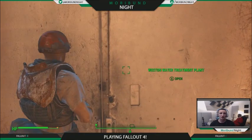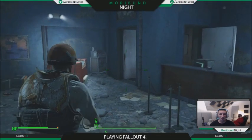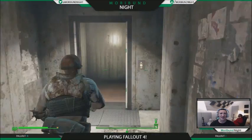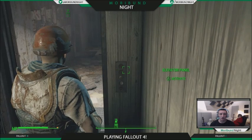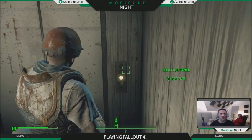Once we're inside the water treatment facility, we're gonna go a little bit to the left and straight forward to the elevator. Once we're inside the elevator we're gonna activate it to go up. There's gonna be some turrets up here, some protective sentries on the wall.